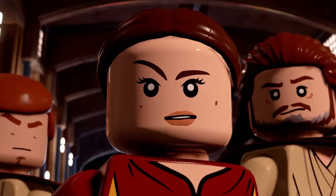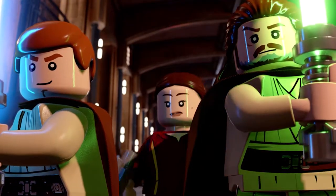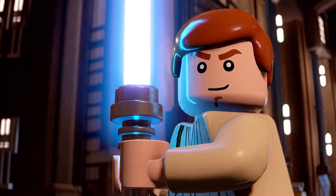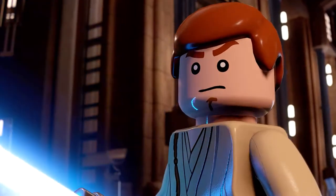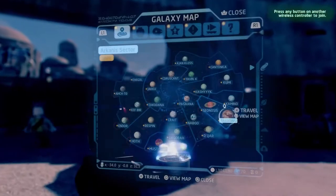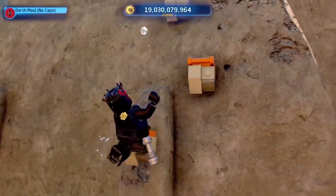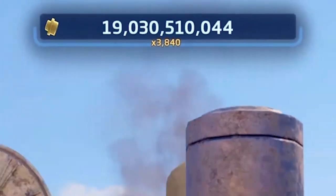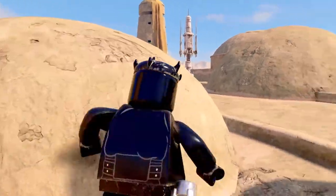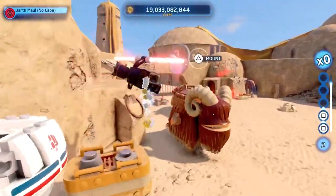One extra comes for free — mumble mode — so if you don't like the voices, turn on mumble mode and it'll be like the classic Lego games. The other 19 extras you need to unlock, requiring studs and a data card. To rack up those studs quickly, the first things you should buy are the stud multipliers. Get stud multipliers 2, 4, 6, 8, and 10, and once you have all of them you'll be at a 3,840x multiplier since they all multiply together.